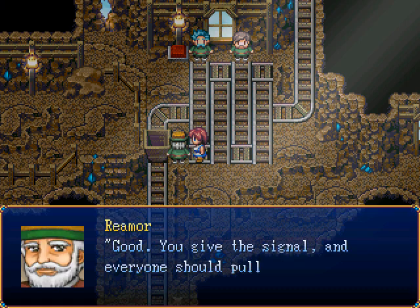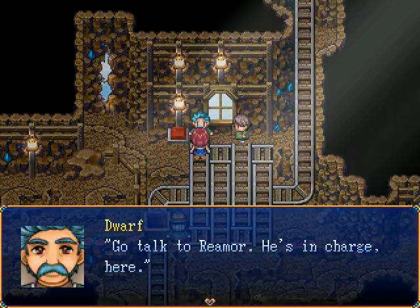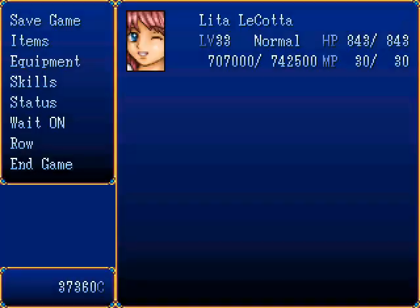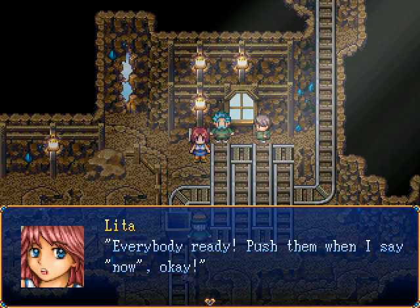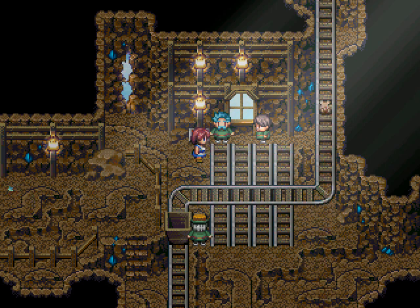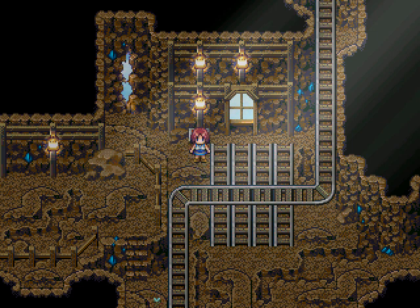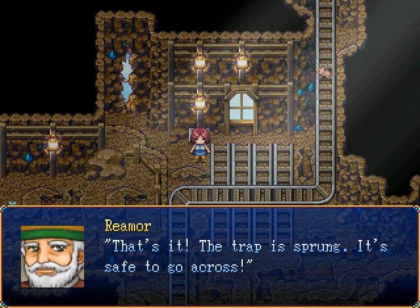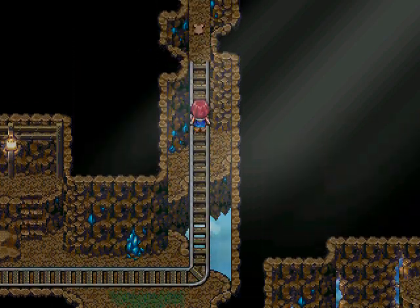Everyone is at the other levers. You give the signal and everyone should pull their levers at once, then you push the button. Okay — everyone, ready. Push them when I say now, okay? Now. That's all fully convoluted. That's it — the trap sprung. It's safe to go across. What exactly was that trap all about anyway?